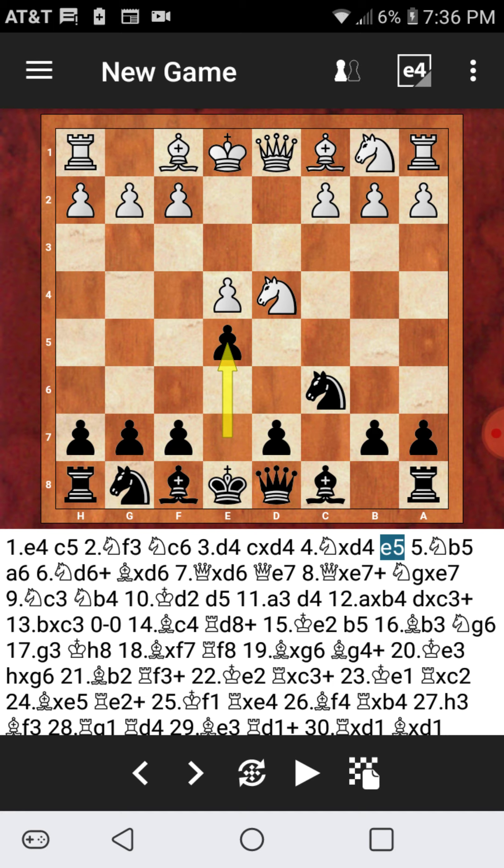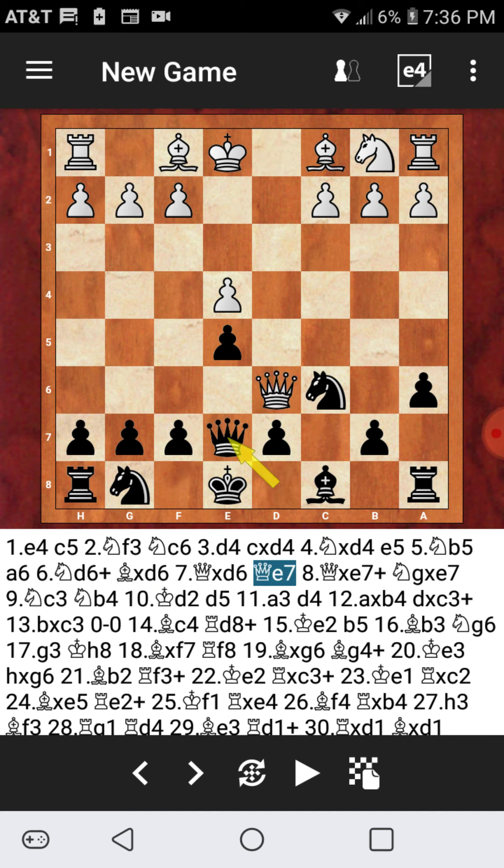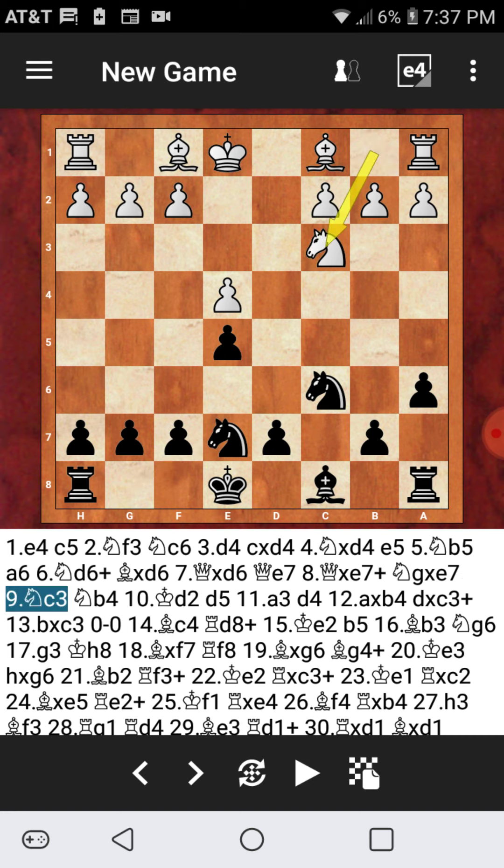So E5, attacking that Knight now on D4 that recaptured, and I've been running a nice little test on this Sicilian with A6. After Knight to D6 check — there's another video on the playlist exactly like this — and after Bishop into D6 and Queen captures, recapturing the minor piece, after the check Queen E7. My opponent played Queen E7 and Knight G to E7, and here's where my opponent made the first mistake: Knight to C3. Part of the title of this video is don't play C3 after this.